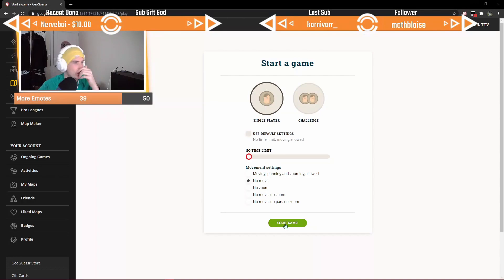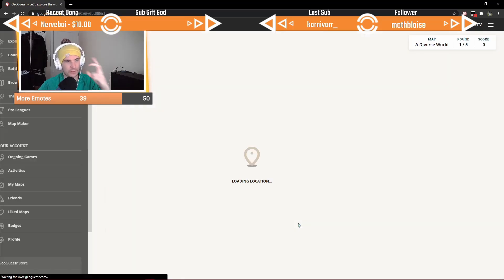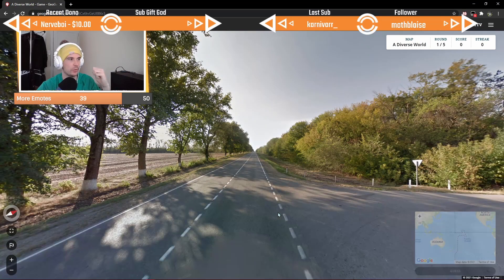When I get into a round, I tend to look at three things: the Google car, infrastructure, and landscape. You can paint a picture from all that stuff — you put the pieces of what you see together, and that's how you make your guess.